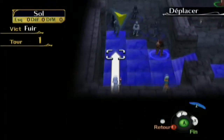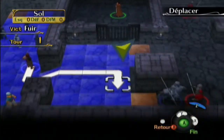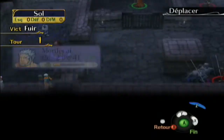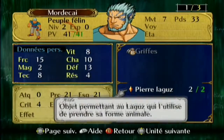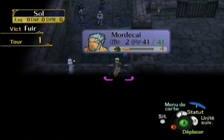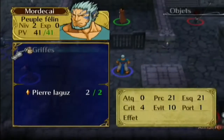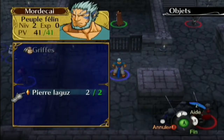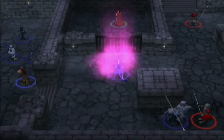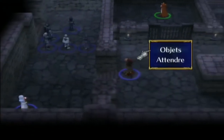Cette sauvegarde est d'il n'y a pas très longtemps donc je ne suis pas rendu très loin — je n'ai fini le jeu qu'une fois sur cette sauvegarde. Mort de Sel est un Laguze. On n'est pas obligé d'attendre que la barre mana soit au max — on peut directement utiliser l'objet Pierre Laguze. Le problème c'est qu'on ne peut l'utiliser que deux fois.